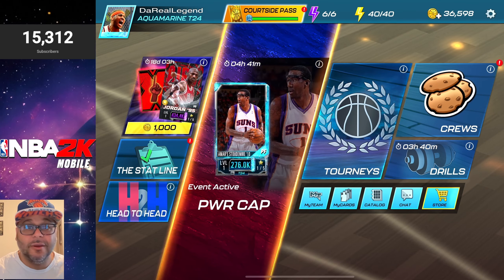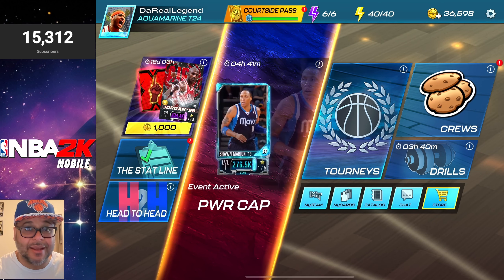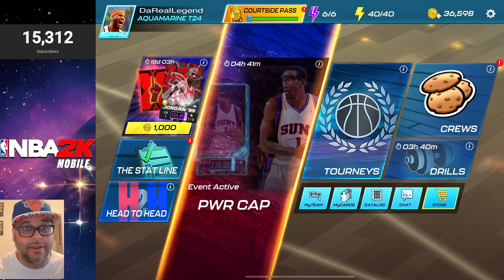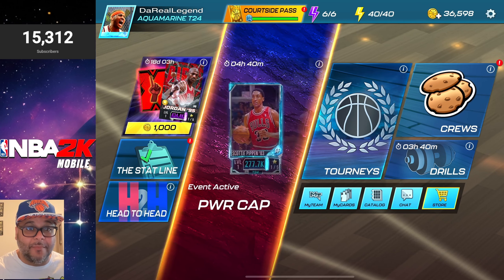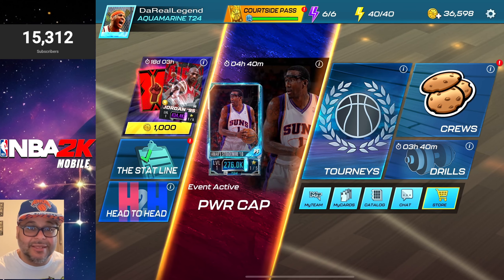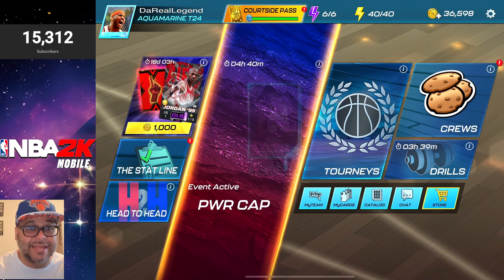Hey, what's going on, welcome to the channel, my name is Derel. We are here with some NBA 2K Mobile, and there were some pretty big announcements made in the game yesterday. The first one is this brand new Michael Jordan sitting in the top left corner. We'll break down all the details about this card, but the first big announcement is that there is a new tier coming out in the game. There is also a new theme coming out, and there was a sneak peek.